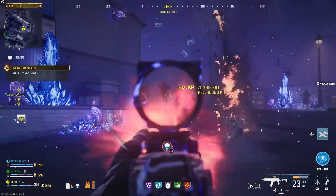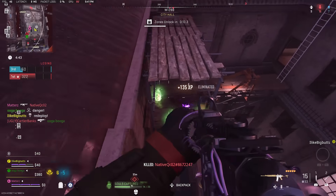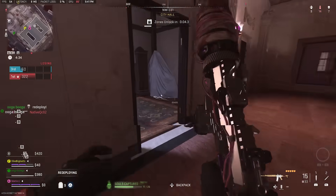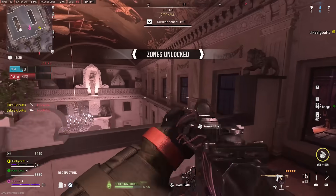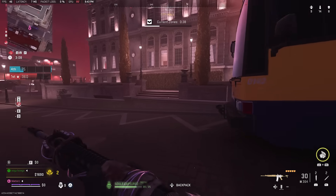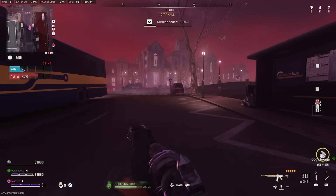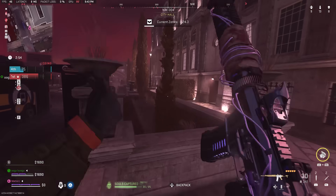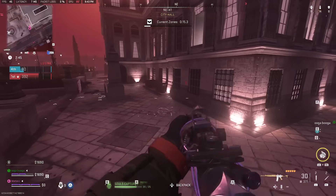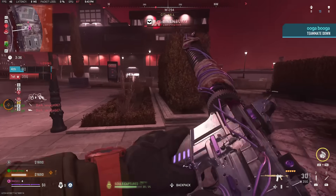Even cooler would be dark aether locations on completely different maps like Ashika Island or Vondel. Instead of teleporting to Al Mazrah, you could teleport to a section of Vondel — especially the Halloween version with the red skybox — as a dark aether rift. Different looks, different skyboxes, different bosses, exclusive schematics you can only get there. These maps are already in MW3 and Warzone, so it shouldn't require significant extra dev time.